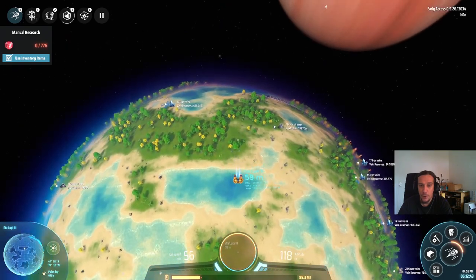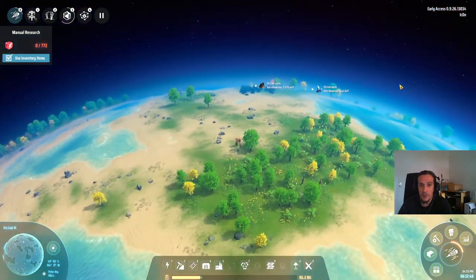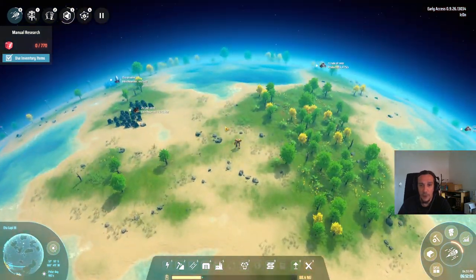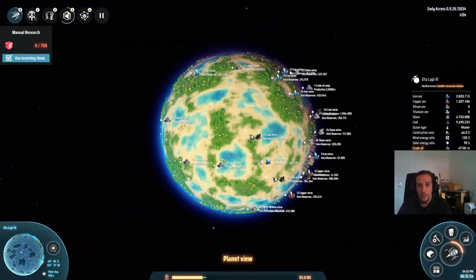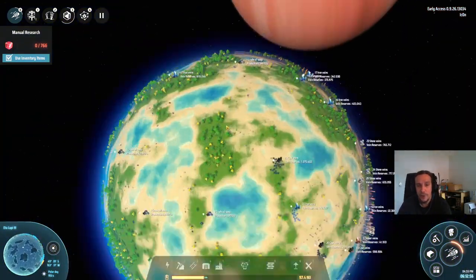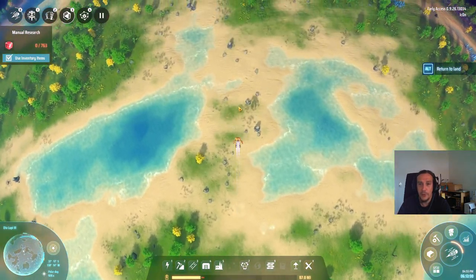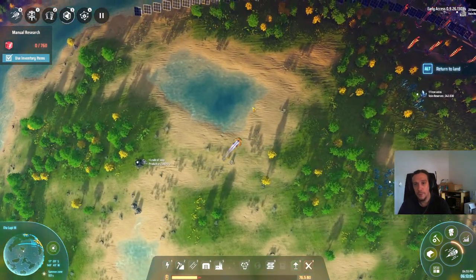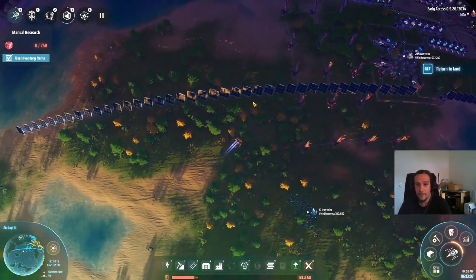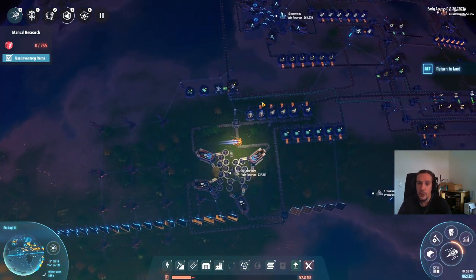Now we're landing. I think by now you should have an idea of how interplanetary travel is supposed to work. Once you're close enough, just hold down the Alt button and you'll sink down onto the surface gently. Okay, we are back home.